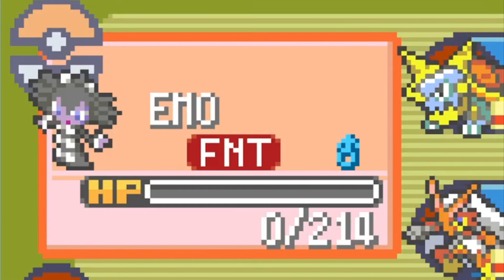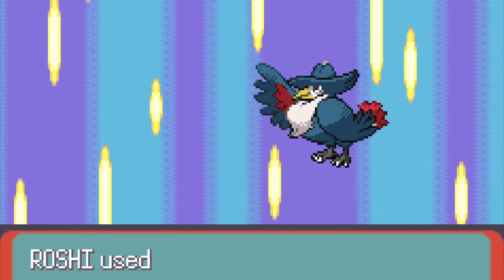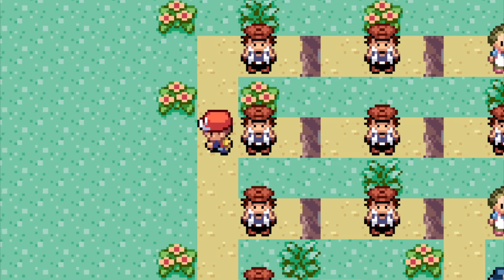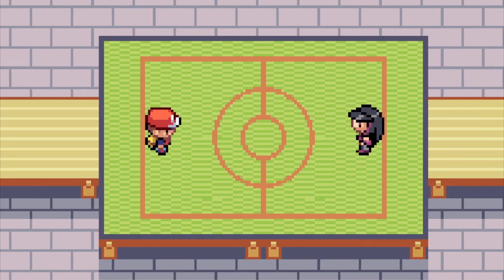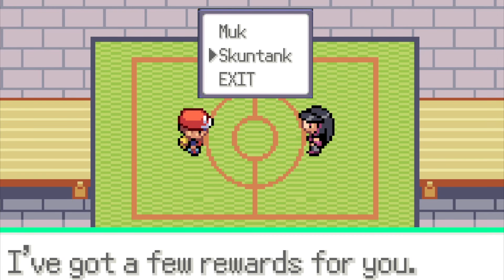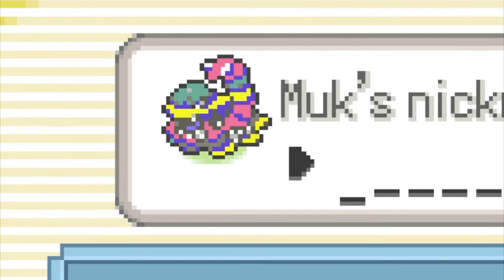Or at least I thought — unfortunately his Honchkrow one-shot me. I had to get the rocks out from Roshi, and although we took one loss, that seemed to be enough: another win for the boys. Nothing special on the next routes, just trudging through trainers. The first was Pike Queen Lucy — they barely landed a couple hits on us. Afterwards we had a choice of her Muk or her Skuntank. The choice was obvious, and we got the goo.